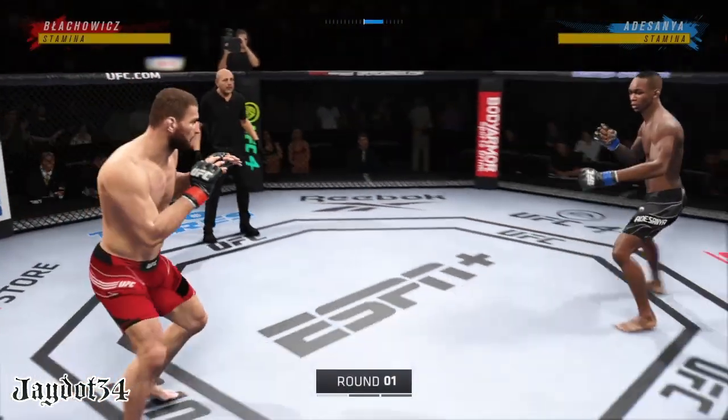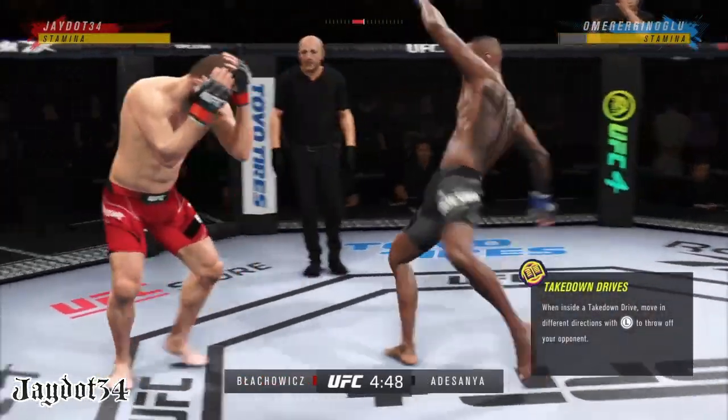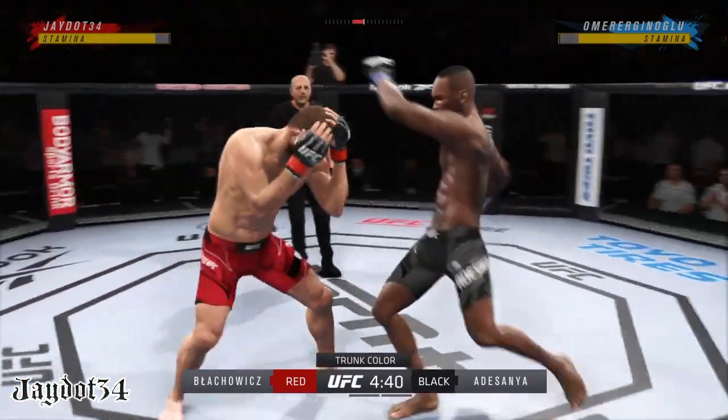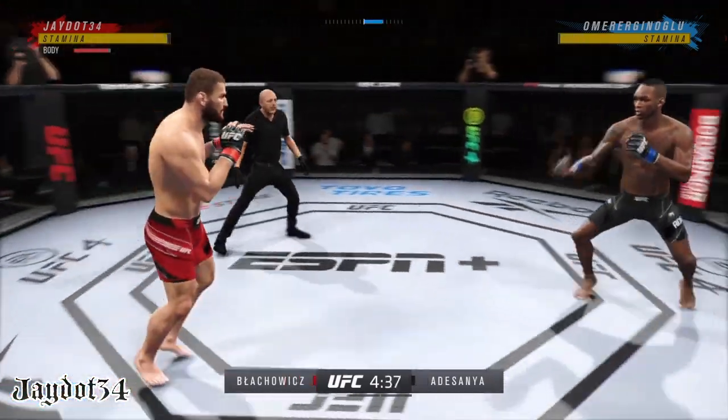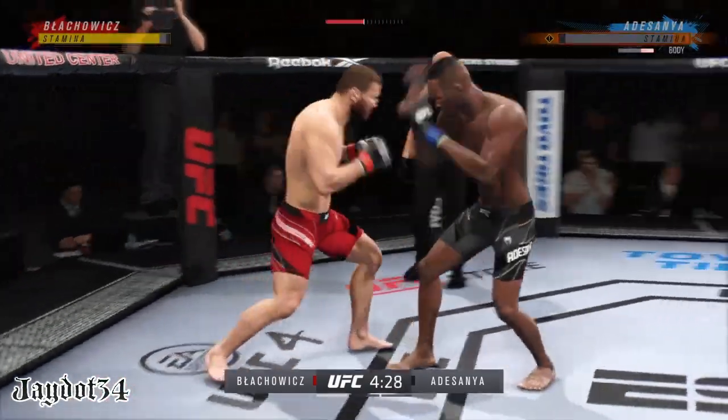Round one is underway and we've got a striker who is a force to be reckoned with. Tonight, though, he draws a guy who can do a little bit of everything, and that guy is usually the one that will have the advantage. But we know what a high-level striker is, and this guy is as high-level as we've ever seen in the UFC.